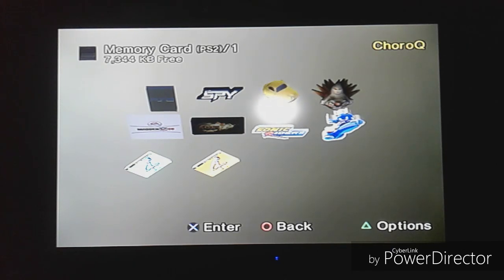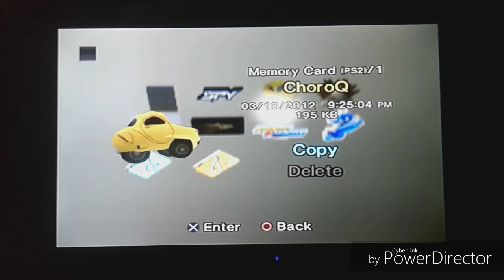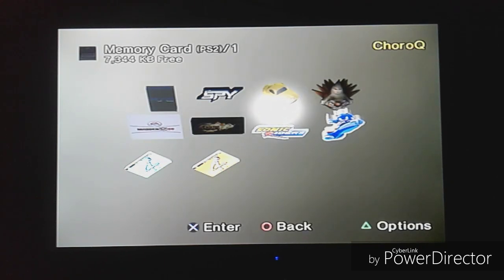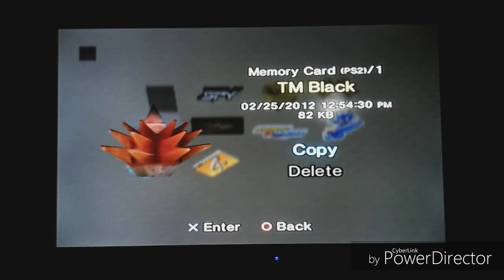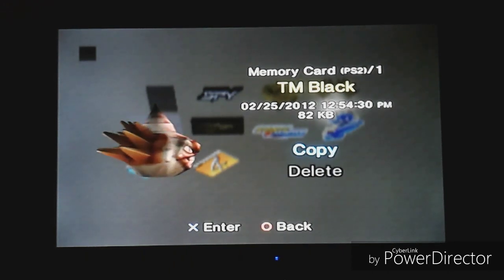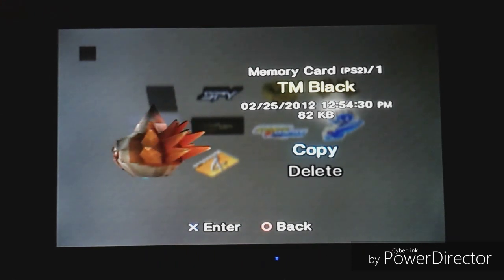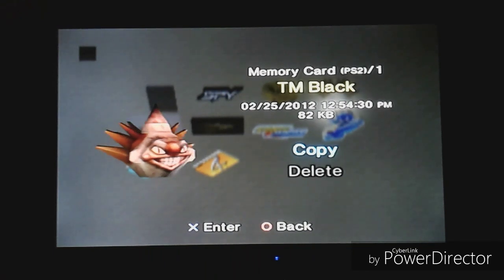The only moving icon on Kyle and Arnold's memory card is Choro Q — I don't have this game, so I don't know how much progress they made. It looks like a three-wheel Volkswagen Beetle-type car, bouncing around — I like it. Then we go from that cute little car to edgy clowns: Twisted Metal Black. I'm guessing this is Arnold's game. He's probably some angsty emo person who hates his life and wants to destroy stuff as a clown.